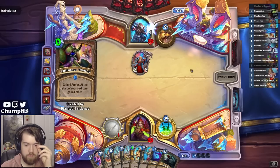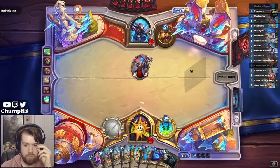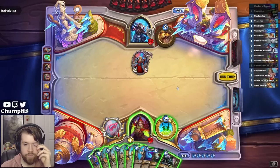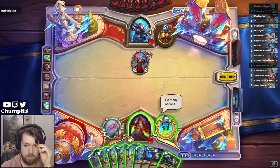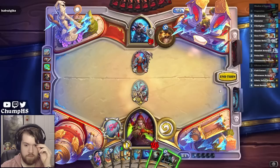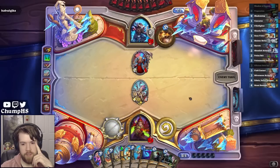Hey, another zero mana card. What if I just go Octobot Pass? Can they one-shot it? Pretty hard, right? Hold the Filet Fighter for Field Contact.